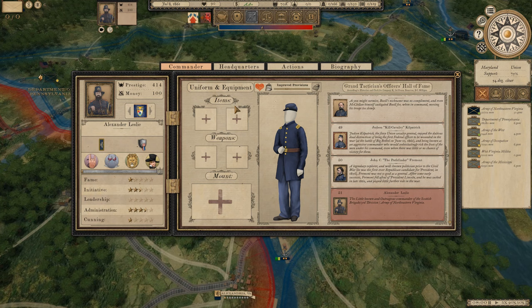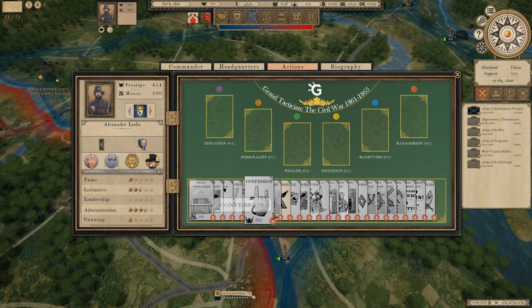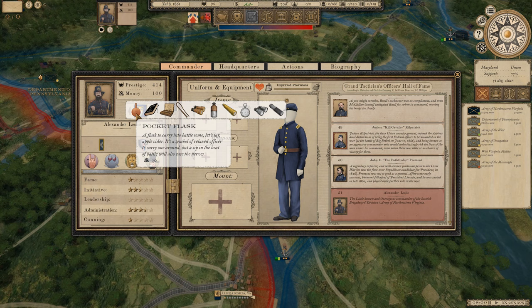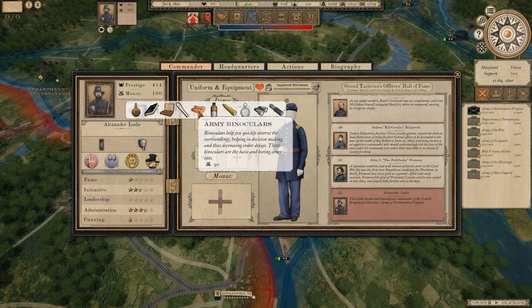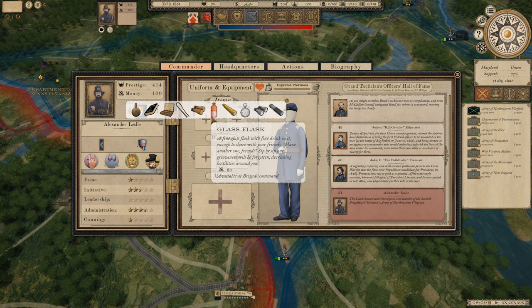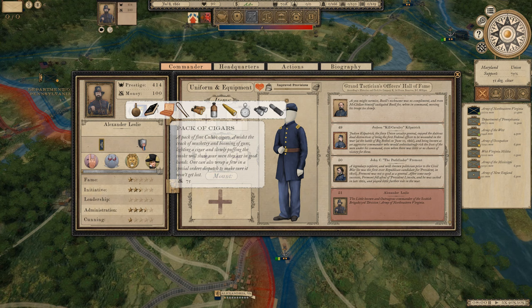We now have our own character sheet. There are a number of things we can do - we can spend our money on some items which help us out, spend our prestige on getting people within our headquarters, and also spend money or prestige on action things which help us. There's a whole bunch of items: something that helps with nerves, one that increases piety, binoculars which help with decision-making and decrease orderly delay, and something that increases initiative. I don't know if I need more initiative, but I like the idea of having a spyglass. There's also a pack of cigars.